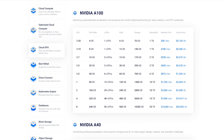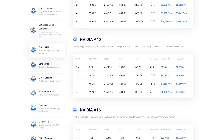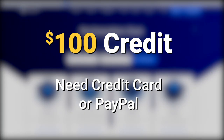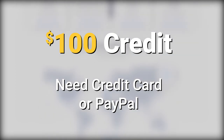Overall, Vultr is a solid international cloud platform. I will have a ton of videos showcasing many other configurations they offer and how well various games play on the platform. They also have the H100 coming soon, which is an Ada Lovelace GPU. Remember to use our link to get $100 of credit, but you do need to link a credit card or PayPal account and spend $35 to get the extra $100.